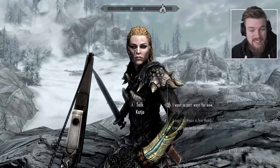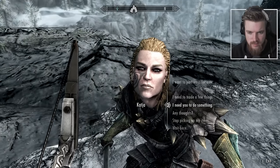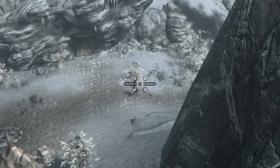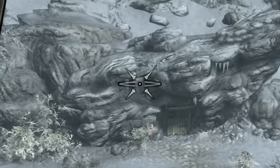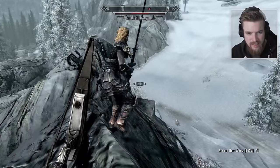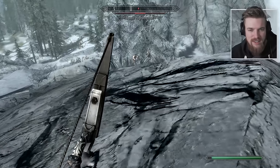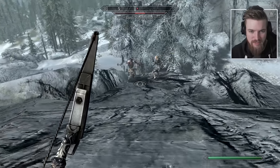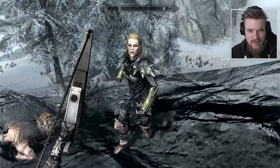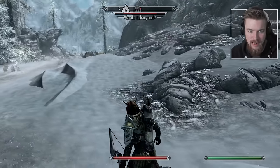We're going to test out the sneak skills of Katia the Thief, who actually has level 100 sneak. I send her to assassinate a bandit target down there, but she pulls out a two-handed greatsword and just runs at the enemy. She takes them on 1v1 and absolutely destroys them. I'm not so sure why Katia is labeled as a thief when she pulls out a two-handed greatsword and runs at the enemy every chance she gets.